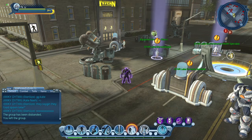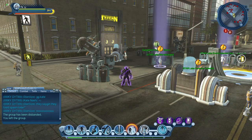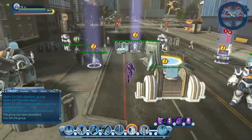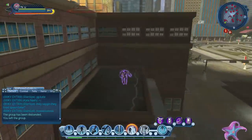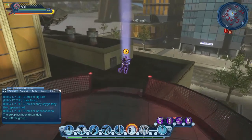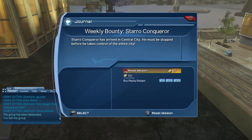Hey guys, so the game today — May 4th — came out with an outdoor world boss in this new central city event. I will show you the process and explain it real quick. You need to go to the 7 News building whenever you get into central city. There's a quest here on this cog — you pick it up and it's a weekly.